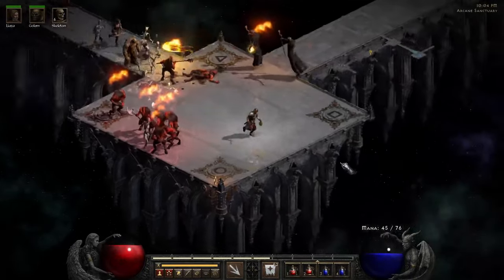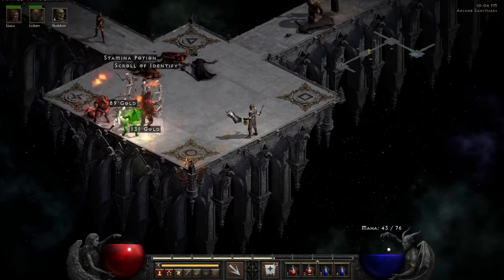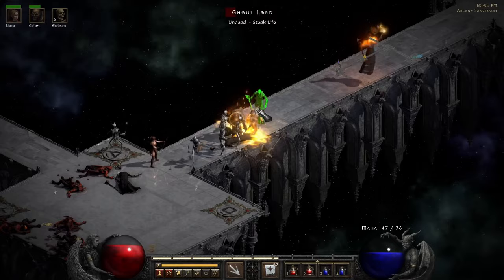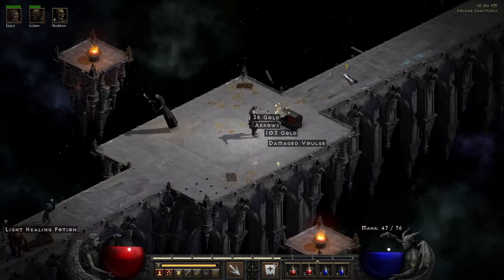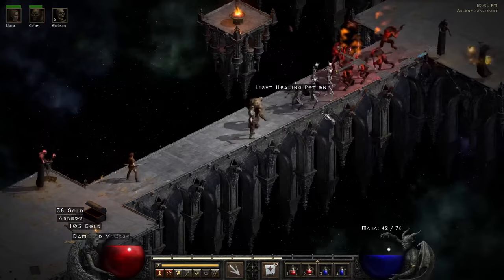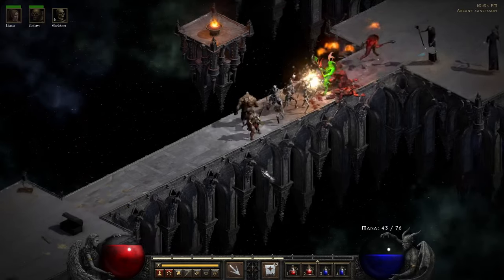Come on skeletons, let's go! Take them down! As far as I remember, Skeletal Mages are absolute trash, so there's really no point in getting them. But we do have a nice wand that gives us a couple, so when we get there we'll have a few. Right now I'm just gonna stack as many skeletons as humanly possible.